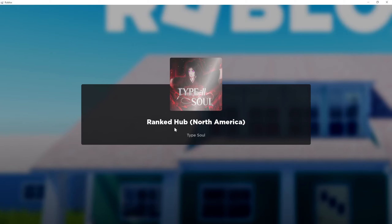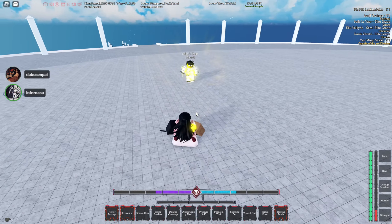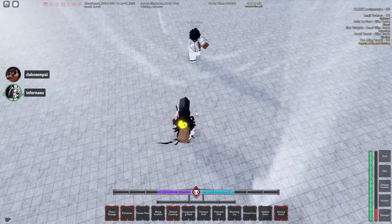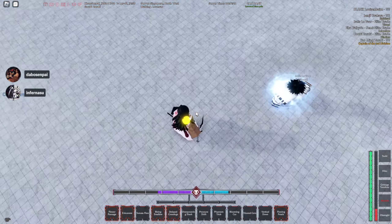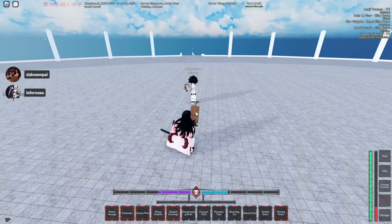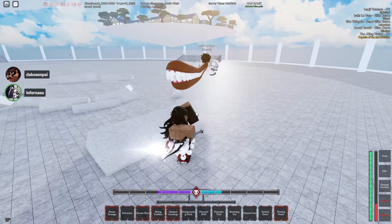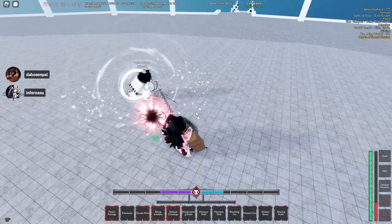If you use this thing with Visor, it gets buffs — all the skills turn red. I think they just do even more damage. I don't know if they have any special properties because there's no practice mode to test it and no commands to refresh my bankai cooldown, but the skills turn red and I think they just give bonus damage.